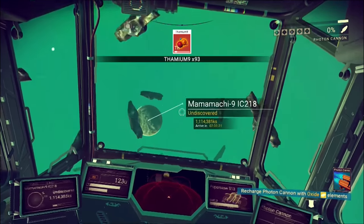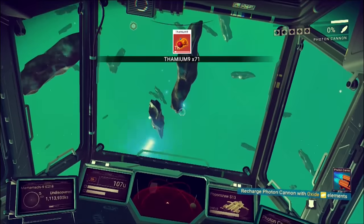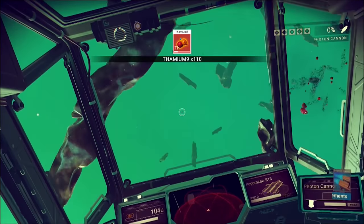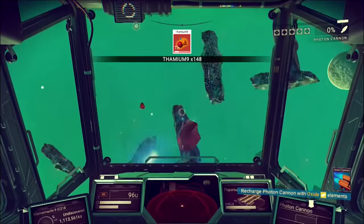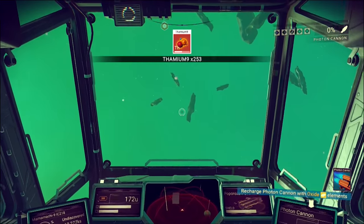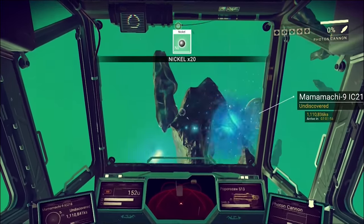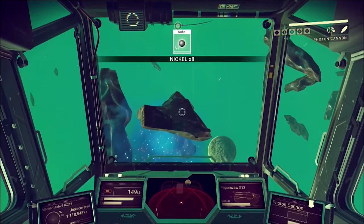Another good way to make money is by hitting up the asteroid fields. Shooting down asteroids is a fantastic way to farm thamium, which, as we already talked about, is a very valuable resource since it can fuel your pulse drive and is used to make hyperspace fuel. It can be especially lucrative due to how plentiful it is and how easy it is to sell if the asteroids are right next to a space station.